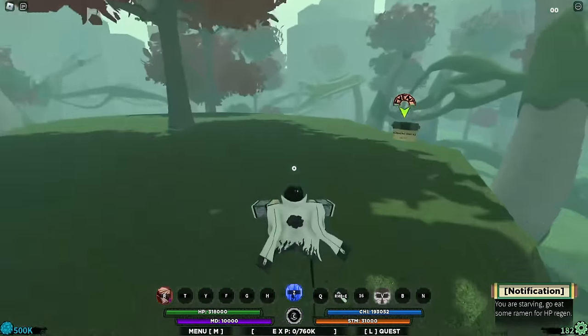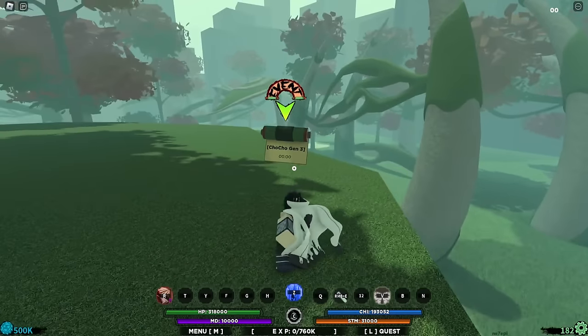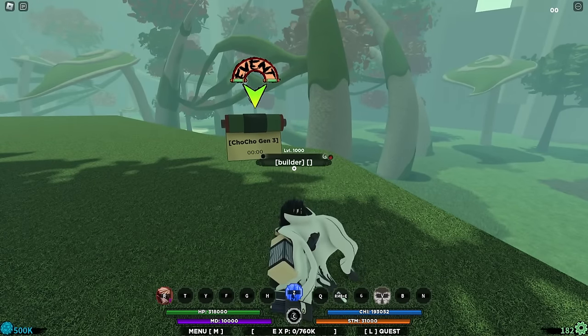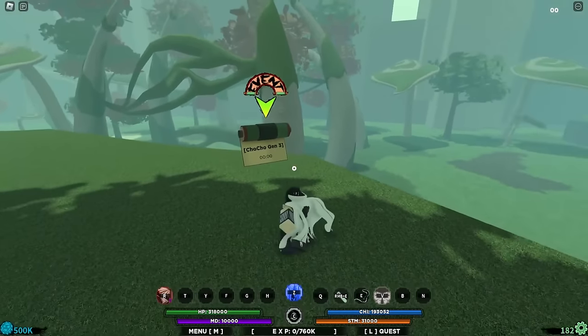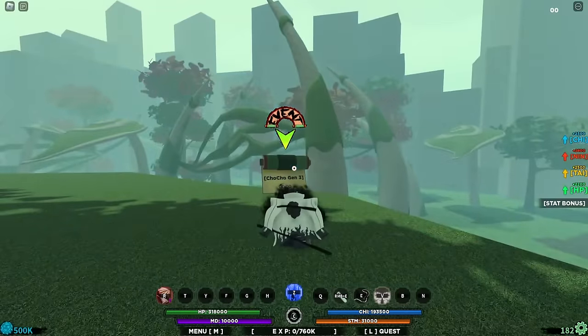Actually, I spawned right here, so the first time you join there's a chance you'll spawn right in front of the scroll — so you won't have trouble finding it. For those having trouble, go ahead and send this to your friends and let them know. Now you can actually spawn the boss, so let's give it a try.